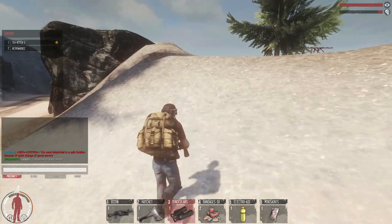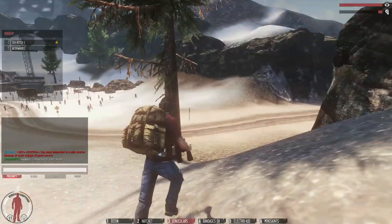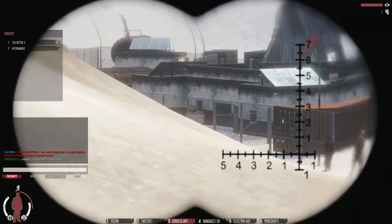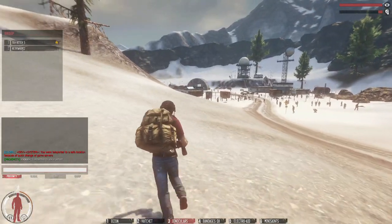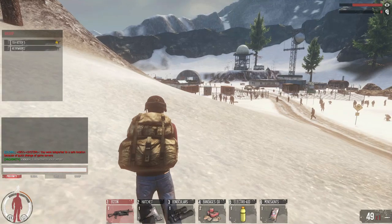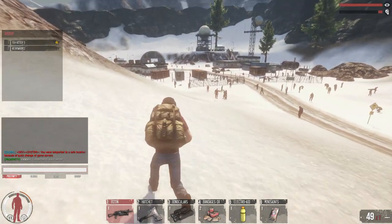First things first, you can just do it from this hill if you've got binos. Look that way, come a bit further around — look on top of — there we go, item box spawn just on top of those white crates. Obviously if you see an item box, the first thing you're going to want to do is go straight to it, don't mess around, because if it disappears you're going to be pretty pissed off.